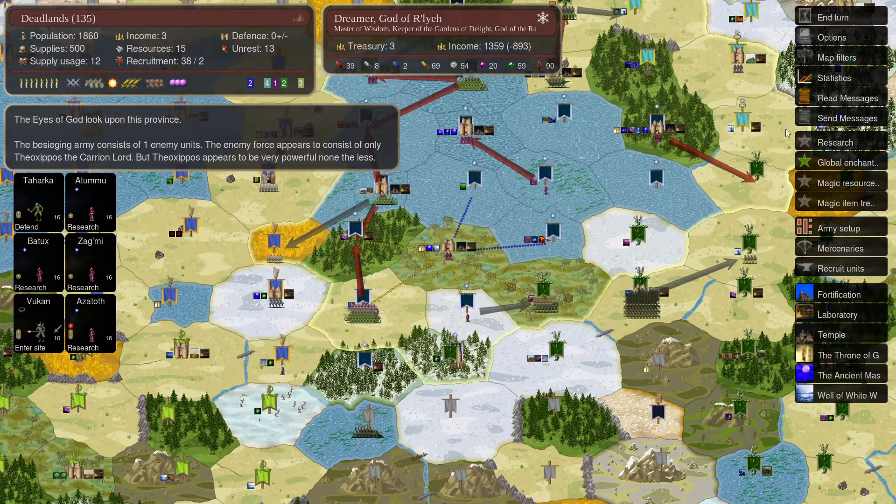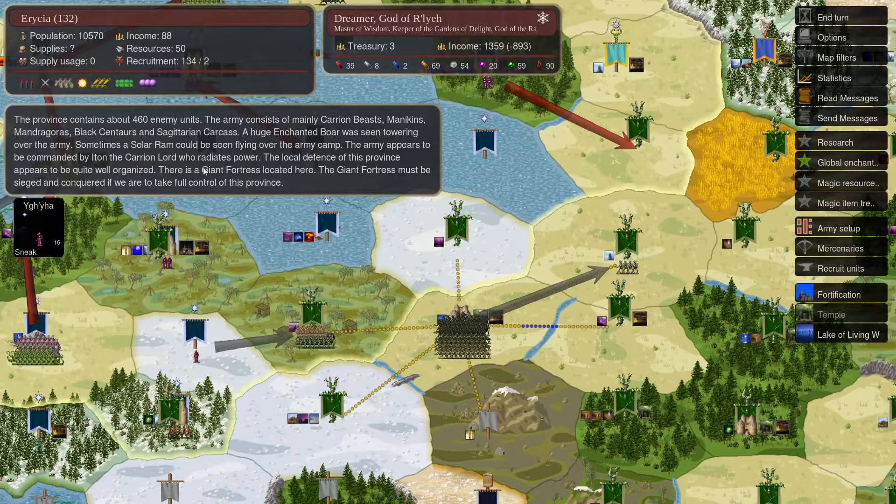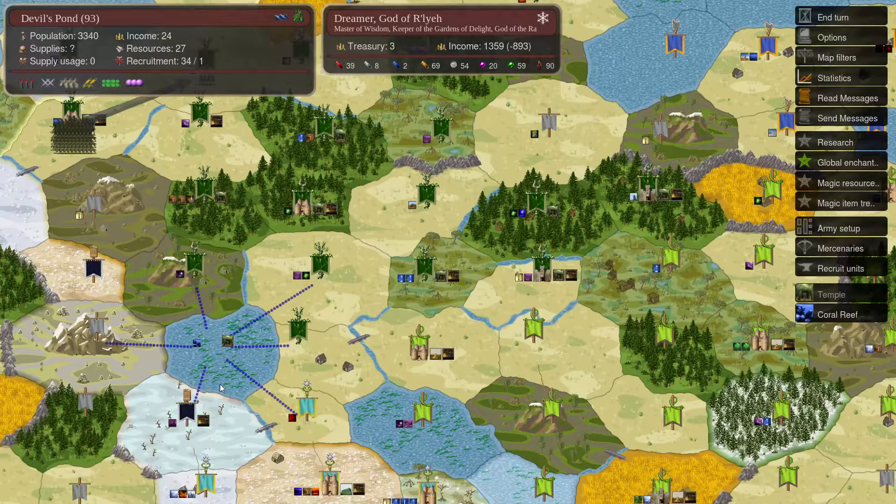His big army we saw in Rizia last turn is holding back. In the background he's got the huge enchanted boar, the solar ram, and the carrion lord. The enchanted boar and solar ram are unique summons — only one person can cast them. The enchanted boar generates earth gems and the solar ram generates fire gems and also 100 gold per turn. He has locked those down — I always go for them in Dominions 5 enhanced games as they're specifically from the mod.